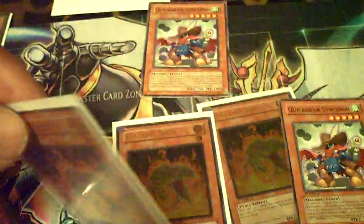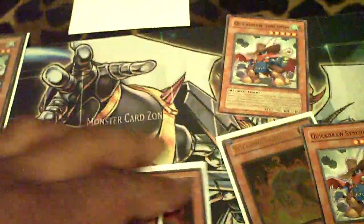Not to mention the synergy with Glow-Up Bulb and Formula Synchron. Imagine Glow-Up Bulb in your graveyard — you activate the effect by milling the top card, and it's a Shell. Pay 500, add one to your hand. Maybe you play One for One ditching Dandy, normal summon your Shell, Synchro with Glow-Up Bulb into Formula Synchron, and draw a card. You can go into Armory Arm, or get Spore, make another Formula Synchron, and draw again. There are a lot of powerful things you can do with Shell, One for One, Glow-Up Bulb, and Formula Synchron — and that's what's going to make this deck shine.